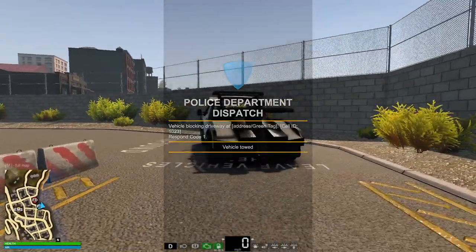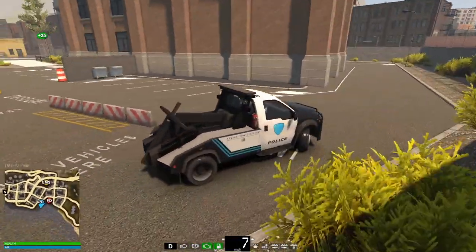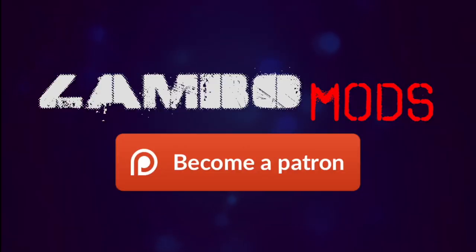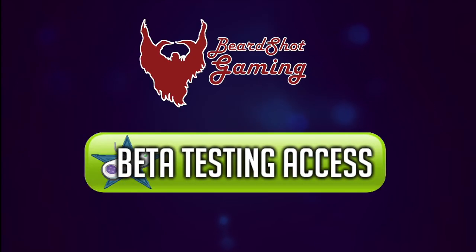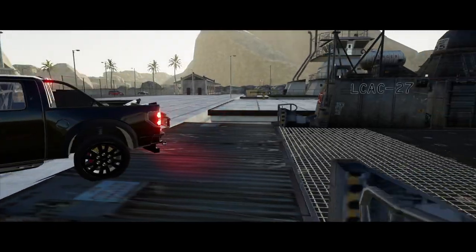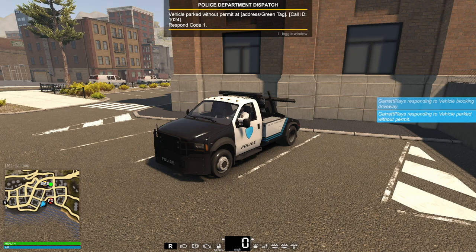I'm gonna wait for the next call. Here's a message from our sponsor: join Lambo Mods' Patreon page to instantly receive access to some amazing modding creations. You'll get early access to Lambo, Winston, and Beardshot's awesome ideas, plus cool textures and other unique modding tools. Join today using the link below. Okay guys, vehicle parked without a permit - this is another new call, call ID 1024.